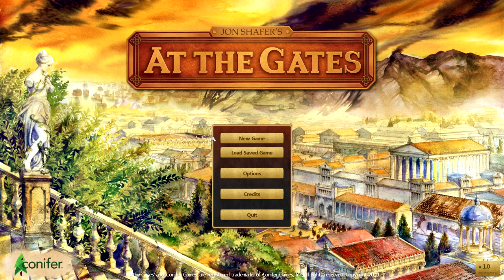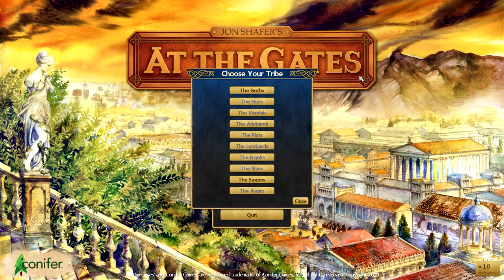He recently published about the journey it took him to make this game, and I've really been looking forward to it. It's a really in-depth strategy game, and it's honestly difficult to describe, so I'm just going to start a game. It's set at the decline of the Roman Empire, and to win you basically need to conquer Rome or take it over from within. The way the design elements form together is something I've never really seen in a game before.